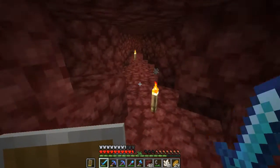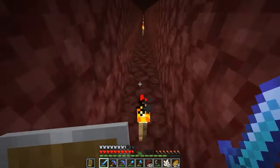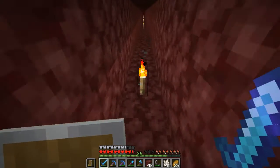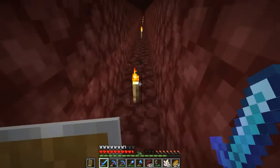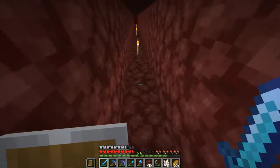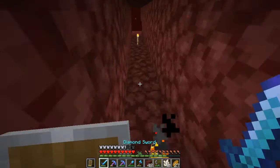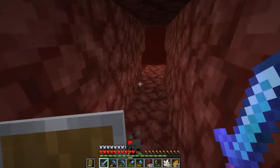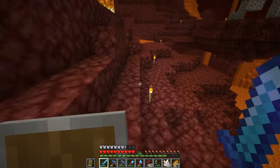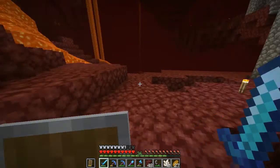Also, if we get end rods, we can make it extra pointed at the end. Imagine you've got two full diorite blocks, then a diorite wall, and then an end rod — so it gradually gets smaller and more pointed. I think that could look good. Obviously we can't get end rods anytime soon, but when we do, it could be an idea to go back to the project and work on those details. We'll definitely have to change the texture of diorite though, because end rods and diorite don't look too good together — end rods look very smooth.